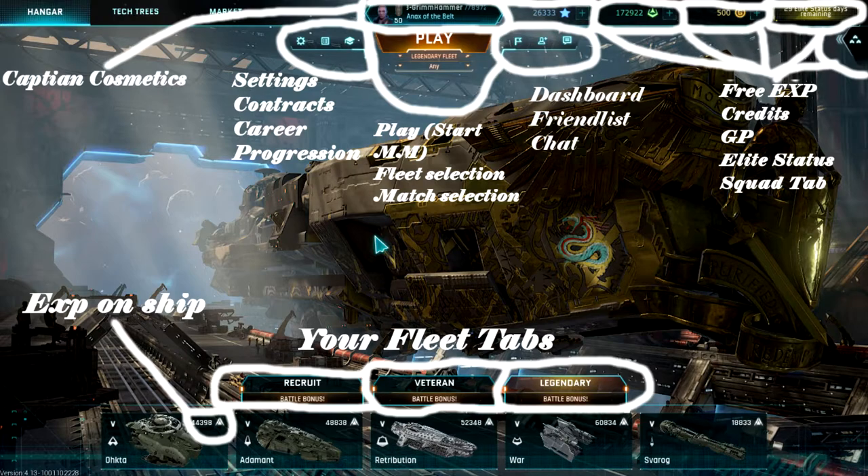So what we're taking a look at here — I've got everything circled out. Up top you have your captain name and title; if you click on that it'll bring up your captain cosmetics. Below that to the left you have a couple little icons for your settings, your contracts, and your career progression tabs. In the middle there you have the play button which starts your matchmaking process. Below that you have fleet selection — you can choose to go into veteran, legendary, and recruit matches. After that you have a mode selection tab which lets you pick between onslaught, team deathmatch, conquest, and proving grounds.